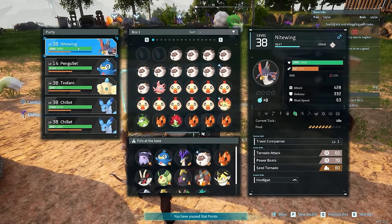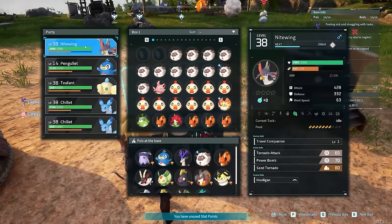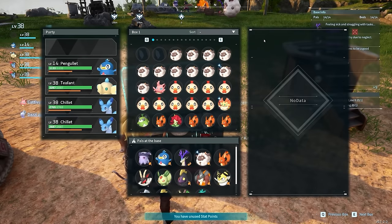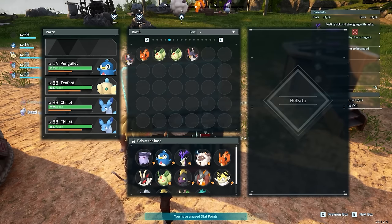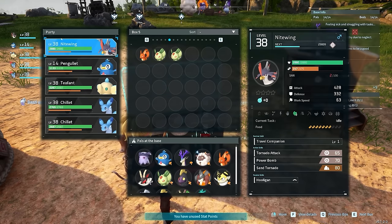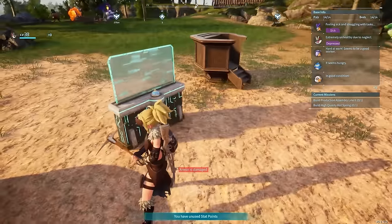Pals don't die in this game — they just have to be revived. If your pal goes down in combat, come back to your base, go to your pal box, and move the pal in there. A 10-minute timer will start counting down, and after that he'll revive and start regenerating health. You can put him on your team and take a nap while he recovers.